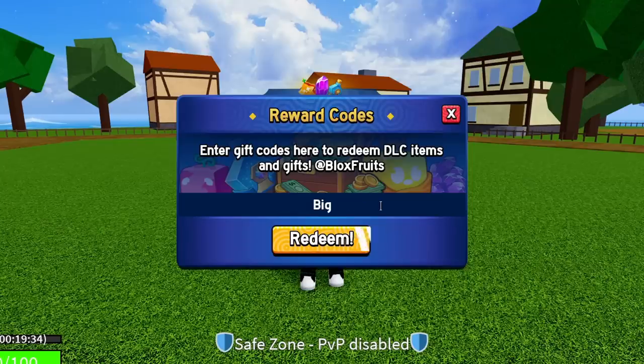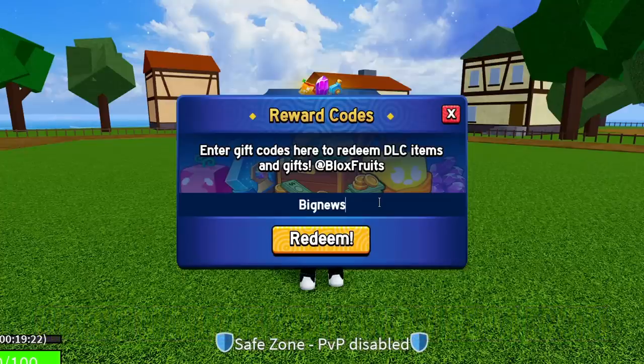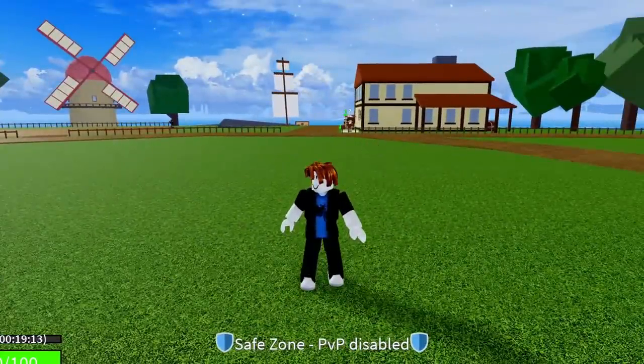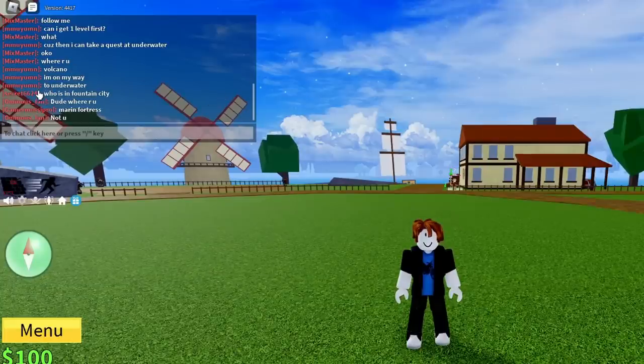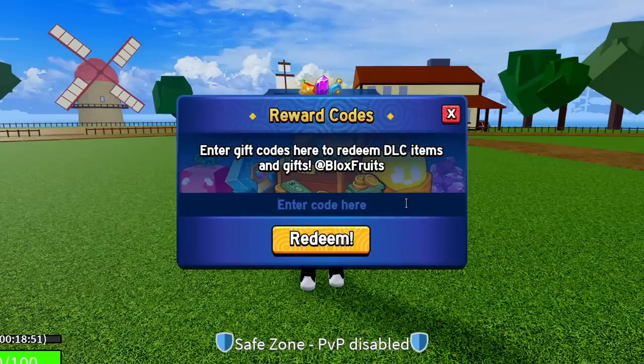The next code is BIGNEWS — B-I-G-N-E-W-S. That code is working. The BIGNEWS code will actually give you guys a game title — it'll appear next to your name in-game, similar to what you can see other players have in the chat.